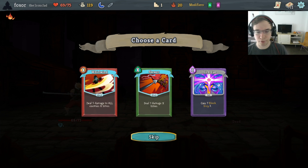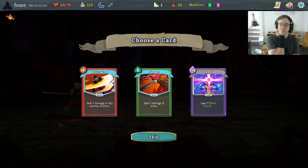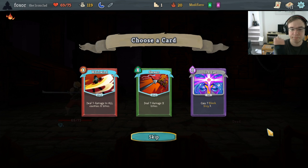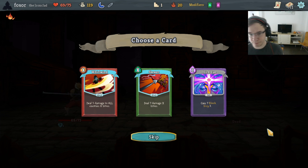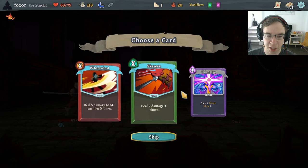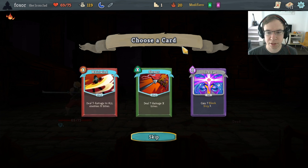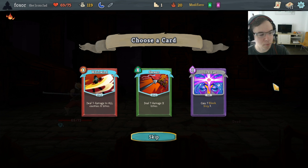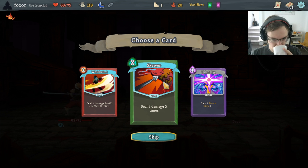Whirlwind is also great — two X-cost cards on floor one. We could probably take Whirlwind over Skewer. Hexaghost. Skewer does do more damage; Skewer is more efficient than a Strike right away, which is not true about Whirlwind. Maybe we'll just take Skewer. Whirlwind solves a big problem, which is Act 1 hard-pool fights — the gang fights. I think we're going to go for the Skewer, though. We also have access to some energy manipulation through Watcher, so if we take either of these X-cost things — and we're definitely taking one — the Watcher's energy manipulation gets better. The energy manipulation primarily comes from stance changing, but there are some explicitly energy-centric cards like Divaform.